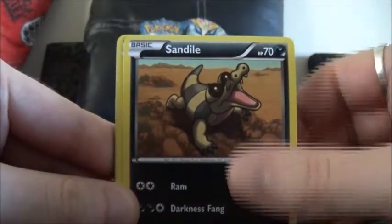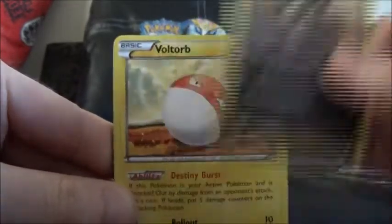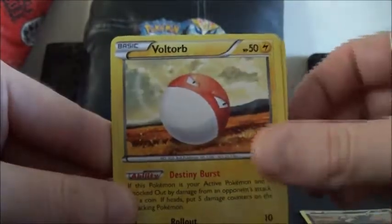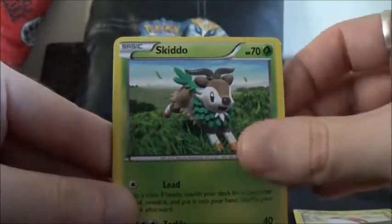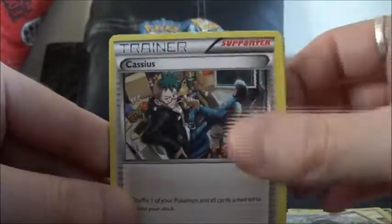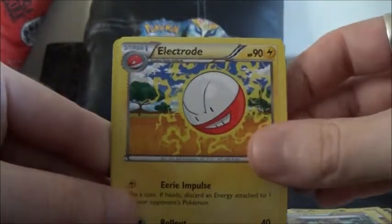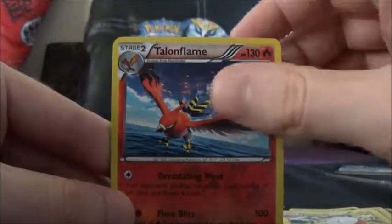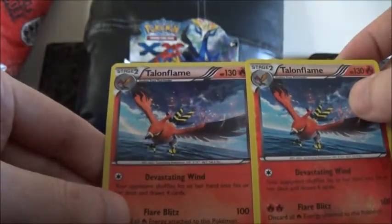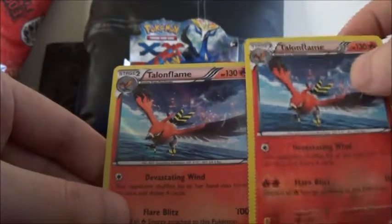Let me know in the comments below whether or not you pulled the same thing as what I did. So we'll start this one off with Sandile, Voltorb, Skiddo, Scatterbug, Weedle, Whirlipede, Cassius, Electrode, a Talonflame Reverse — that's a good sign — and a Talonflame Rare, which is also a holo. That is actually pretty cool.